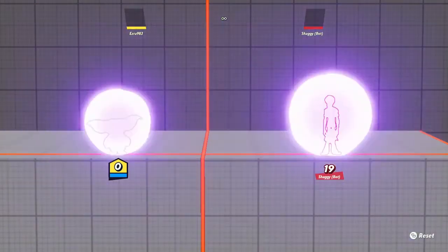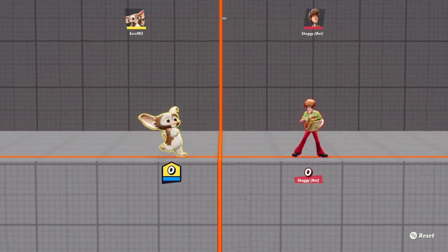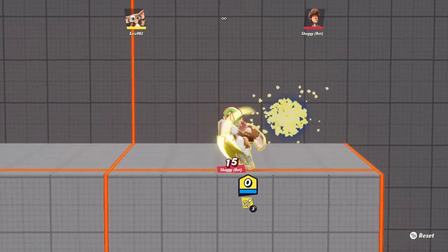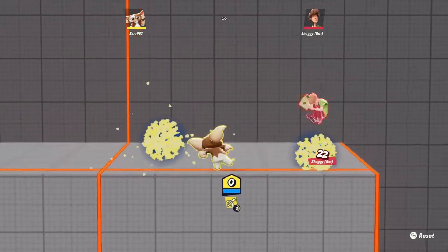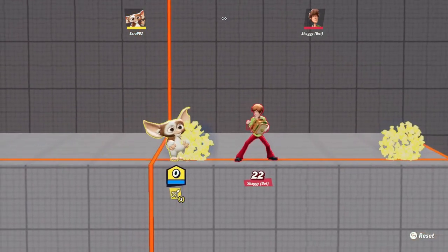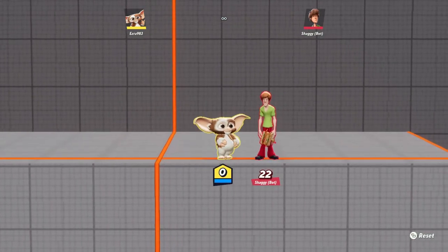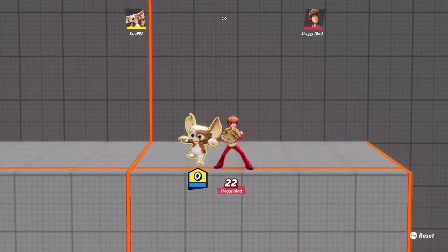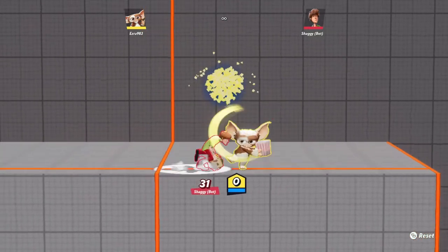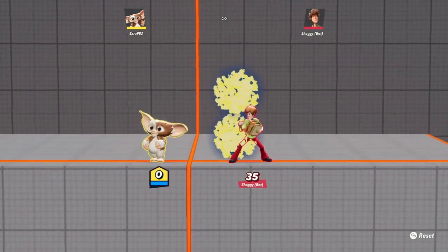I'm going to show you how to do the basic moves with Gizmo. If you do forward X, you will do a basic attacking combination — pretty good actually. Then, if you do up X at the end, these popcorn things launch out. I don't think they do much — I've tested it out. Unless you're right under your opponent, it does a bit of damage to them.